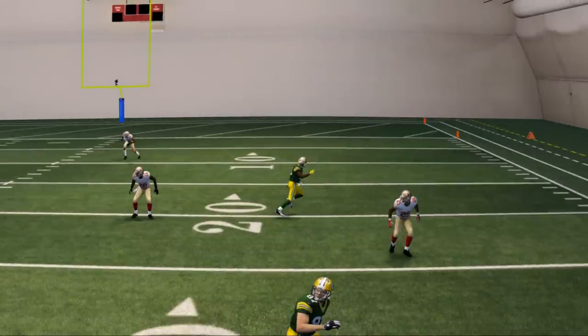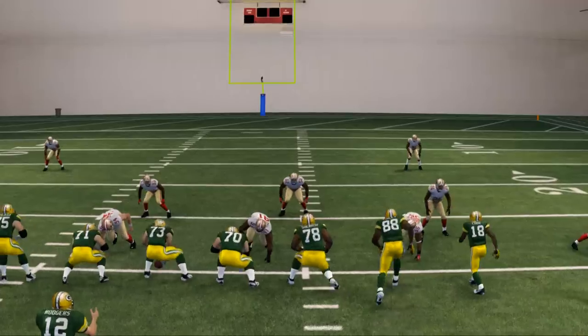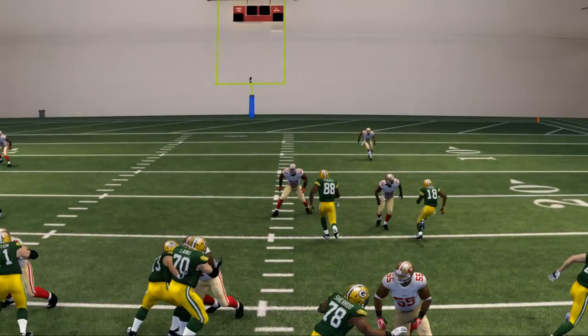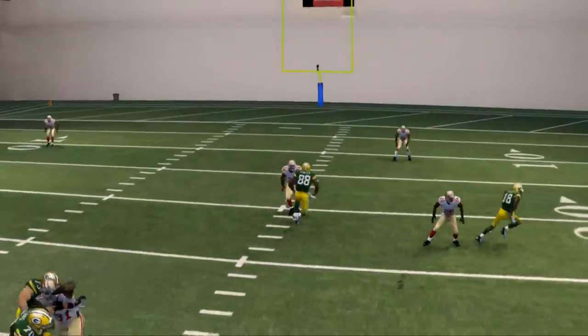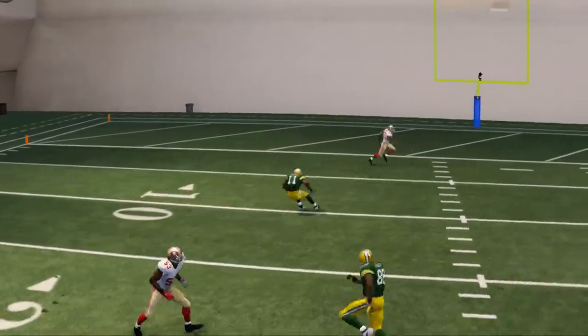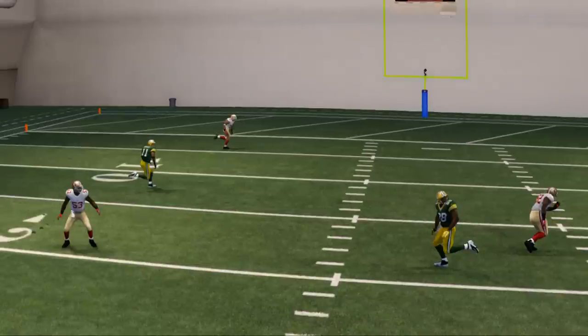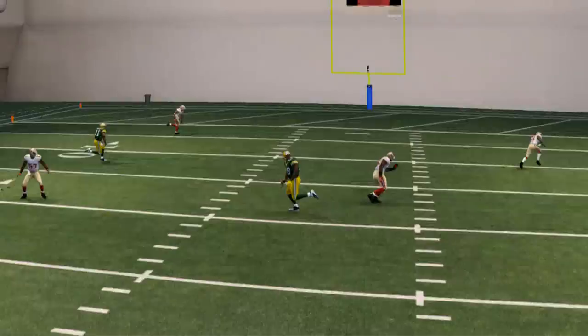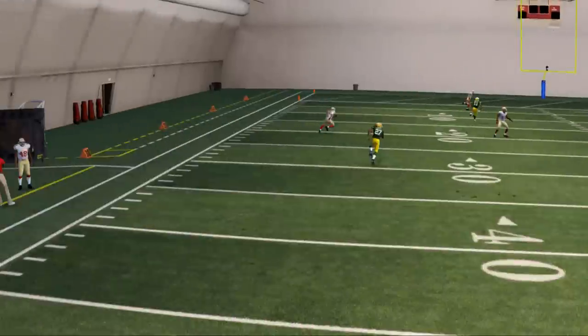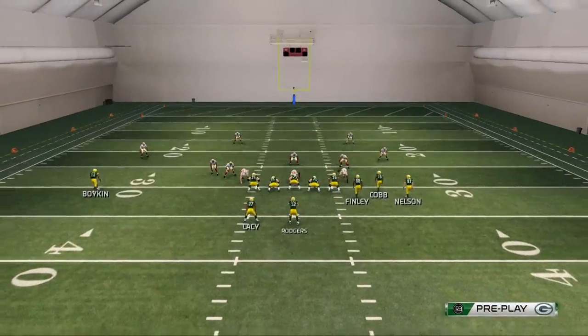If this route is covered, we go to our third read — Jermichael Finley breaking over the middle. Against this specific defense he's not open, but if they're going to try to cover Randall Cobb and Jordy Nelson, then Finley's going to be open across the middle. If Finley's not open, our final read is Jarrett Boykin coming across the middle for a levels concept — you're trying to stretch the defender and make him choose between Boykin and Finley. And we can always swing it out to the back if we don't like what we see post-snap.